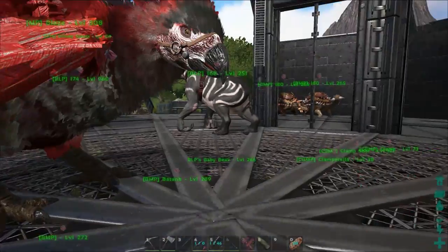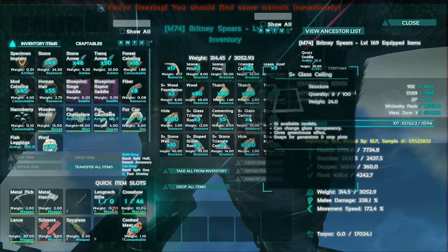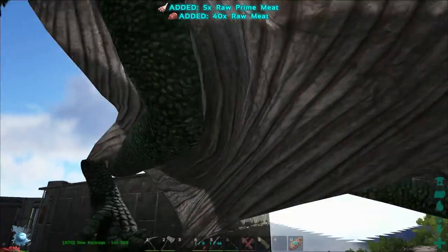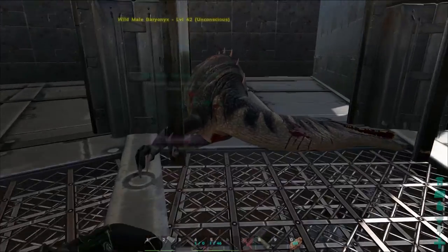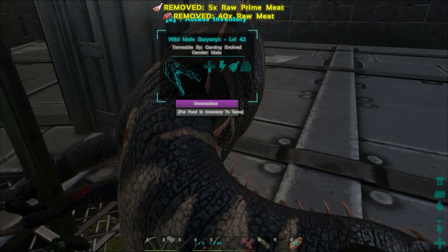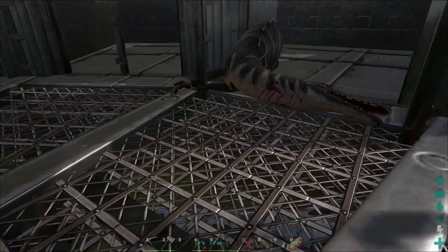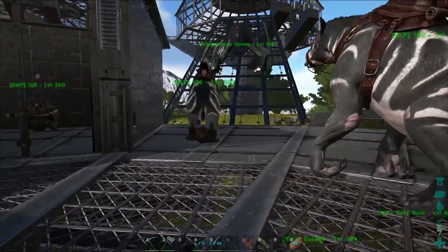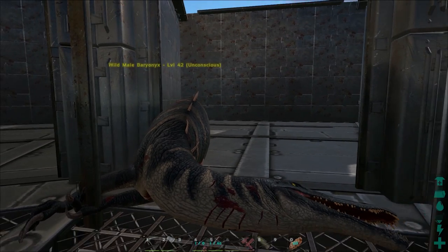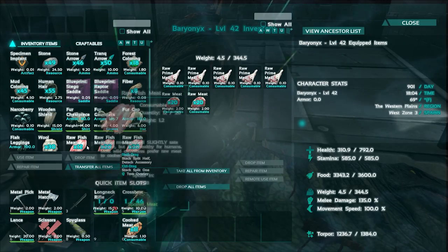There he goes - nice! Torp doesn't look crazy. It's dropping but not crazy fast. I guess let's go see about getting some meat. I have some prime on my bird over there - it's probably doesn't have much time left on it. It's got a couple minutes, we'll try that out. Let's get this down on him. Put food in inventory to tame. How about - you want to bet it's fish meat only? Because it does not register. That's going to be a little more difficult.